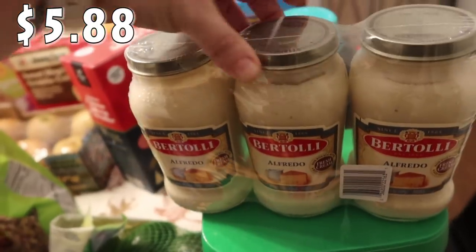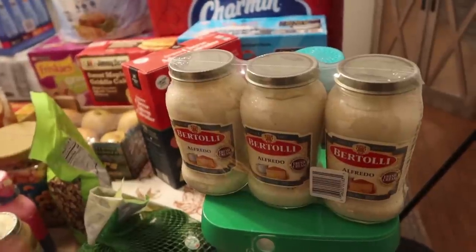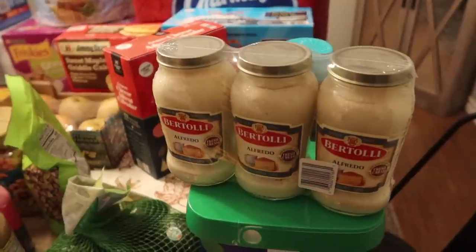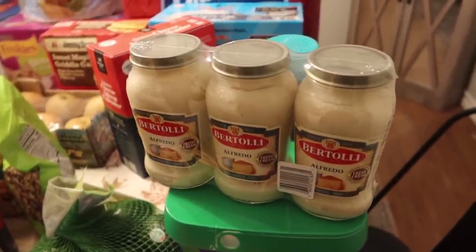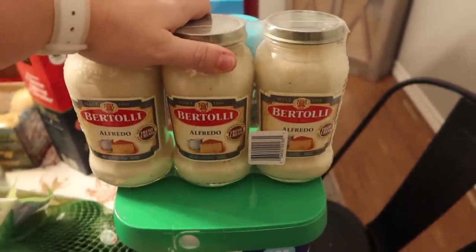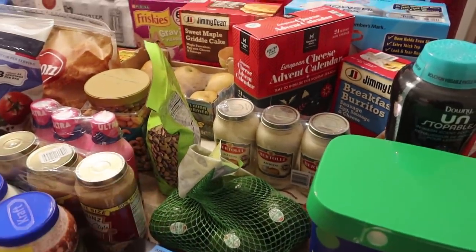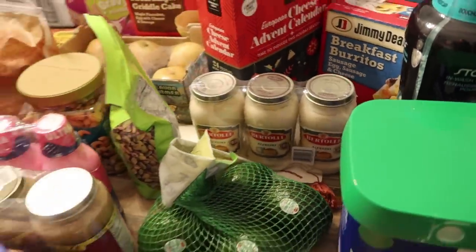I went ahead and got some Alfredo sauce. I actually don't pick this up that often, but over the summer it was really popular to mix Alfredo sauce with spaghetti sauce or marinara sauce for your pasta night. I did that a couple of times and it's really good — I also like to add ground sausage and sautéed zucchini. Super delicious with any kind of pasta. I don't have any Alfredo right now, so I wanted some in the pantry for when I want to do a little change-up to spaghetti night — it doesn't have to be the same every time.